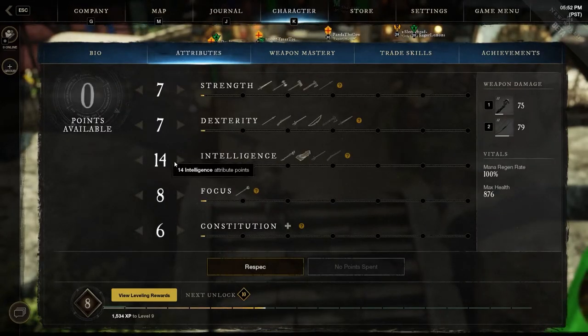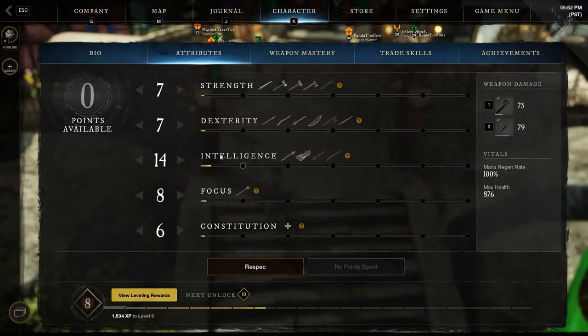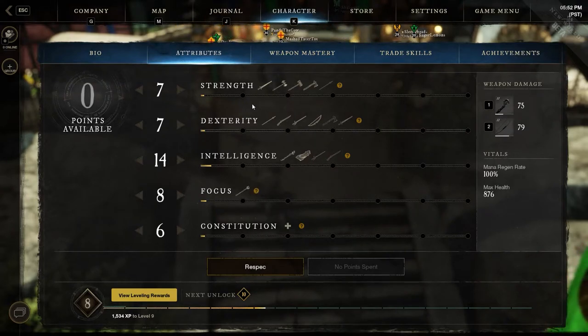For me, for example, I've got a whole bunch in Intelligence. Unlike in real life, I'm pretty smart in this game. But again, maybe I want to now be like — I don't know — maybe I want to shoot my bow or pop a musket. So I want Dexterity. So I want to respec.